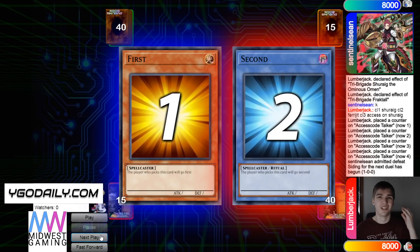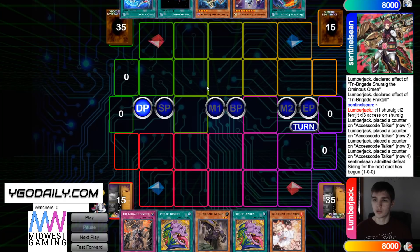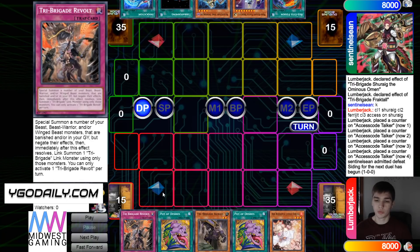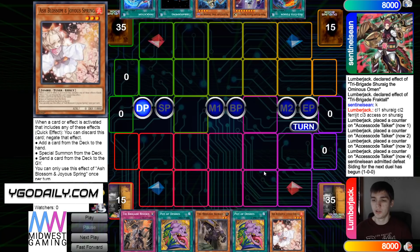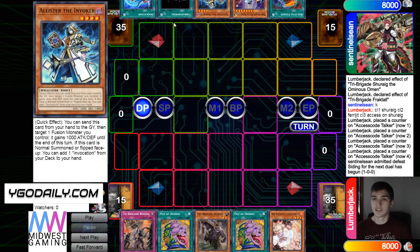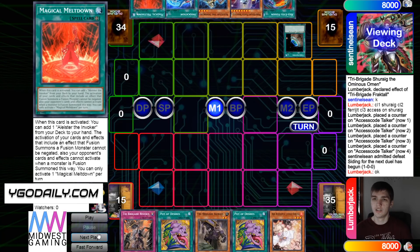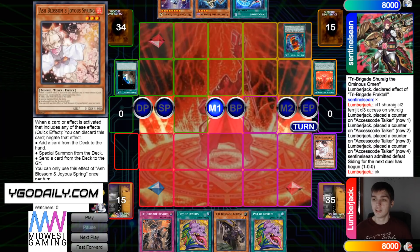Going on to the next game, we're going to see the Invoked Mech Knight player decide to go first. Opening hand is Revolt, Desires, Karaz, Desires, and Ash Blossom. This isn't bad — they have Ash, they have Desires, they're going to have three draws next turn. And then they have Red Eyes Fusion, Nightfall, Alistair, Terraforming, and Invocation. They're going to grab Meltdown and activate Meltdown — and they're going to Ash Meltdown. Most people play two Invocation and three Alistair, so if you Ash Meltdown there's a way higher chance they have Alistair over Invocation.